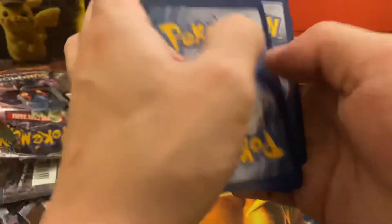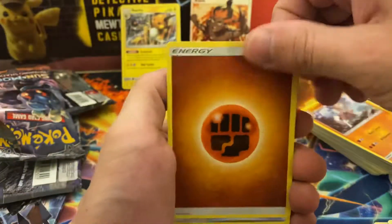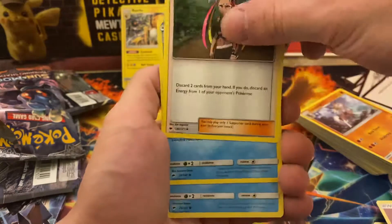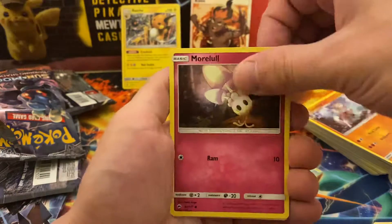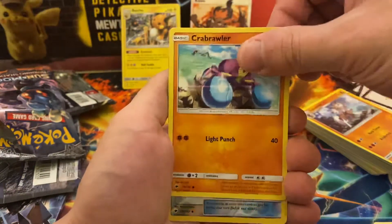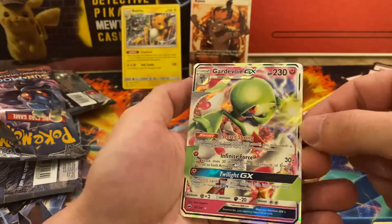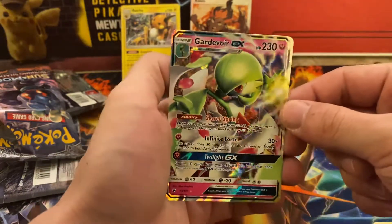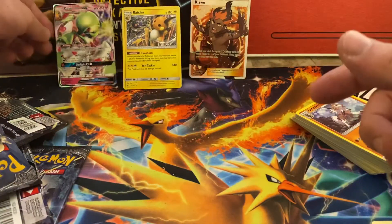Still got two packs left. Maybe we can pull another holo or something — that'd be nice. Let's go Water Energy, there's our Fighting. Super Scoop Up, Luvdisc, Cydaquil, Horsea, Venipede, Sandygast, Murkrow, Crabrawler, Weakness Policy — and a Gardevoir GX! I think I have a couple of these already. Really nice pull. Let's set that back there with the Raichu.